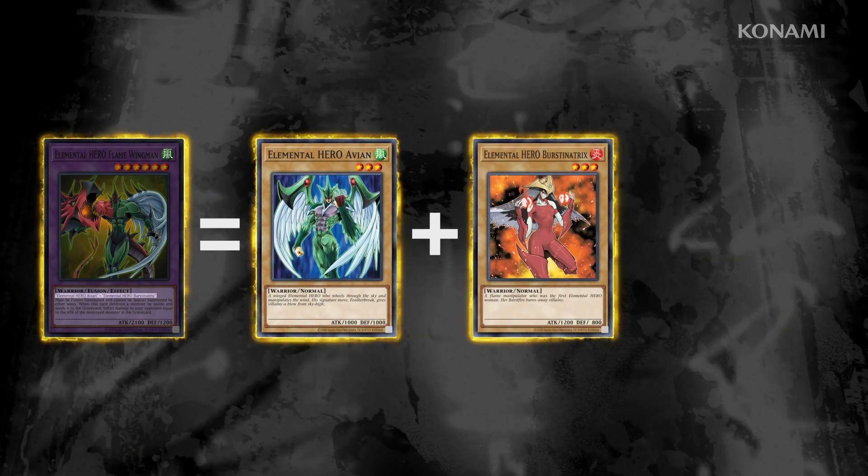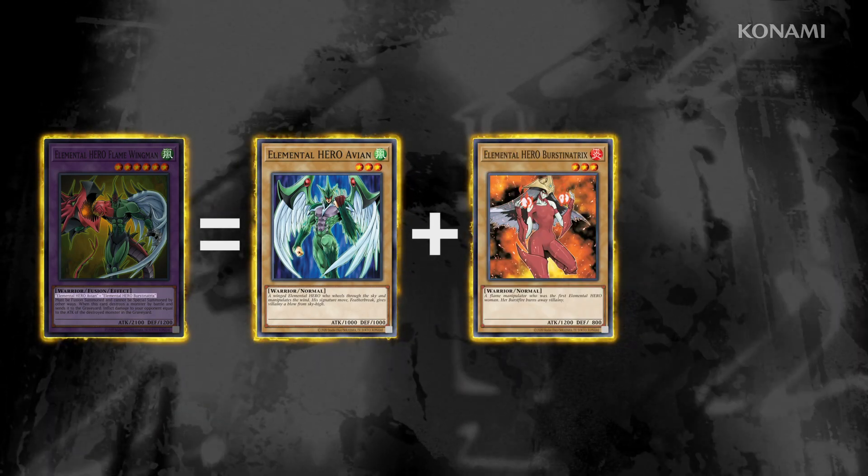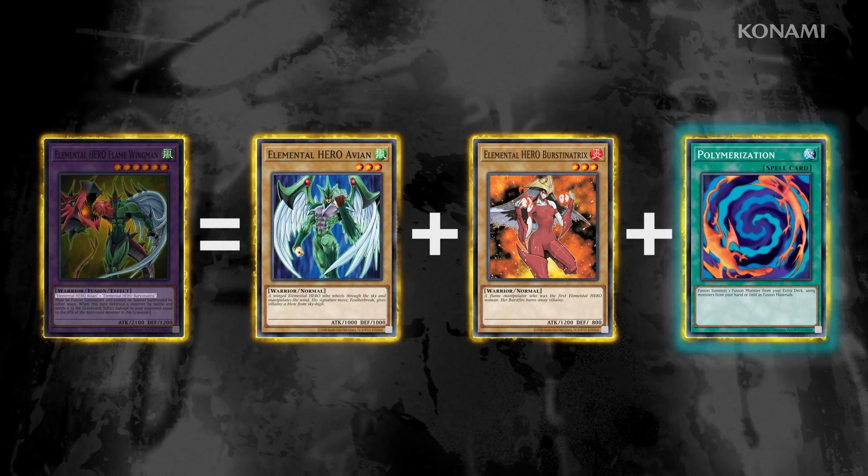To summon a Fusion Monster, you need the monsters listed on the Fusion Monster you want to summon in your hand or on your field, and the spell card Polymerization.